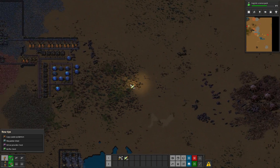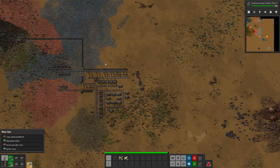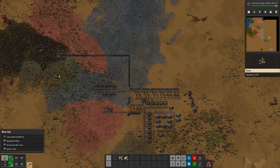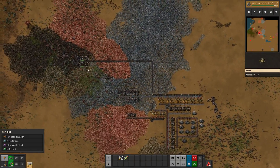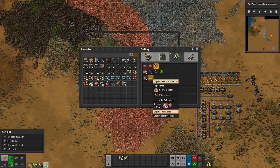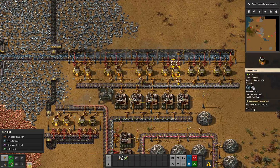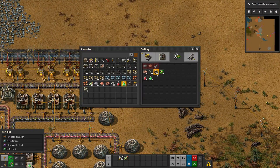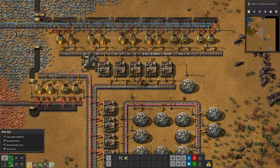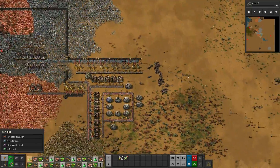We need more ammo. I thought that would stop the attacks, not make them bigger. So how much is it to make these green bottles? We're going to make 10... we're going to go ahead and make these green bottles so we can get the grenades going.